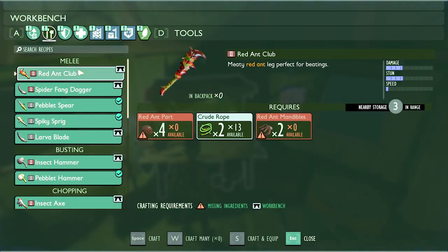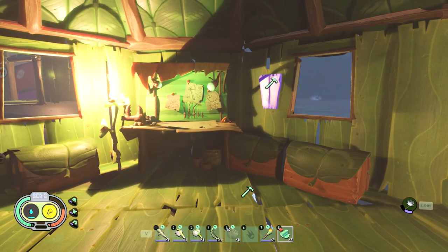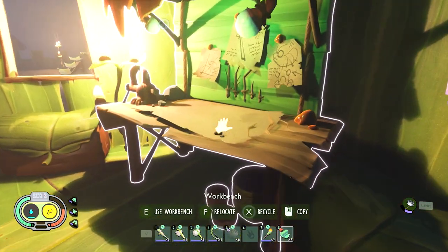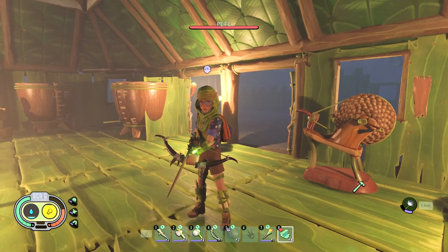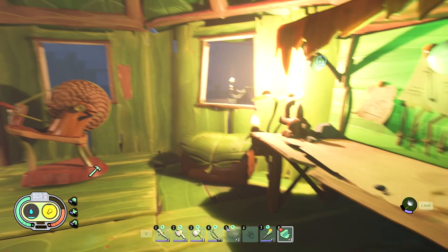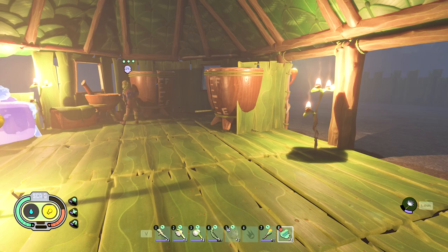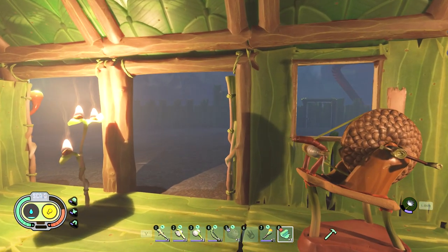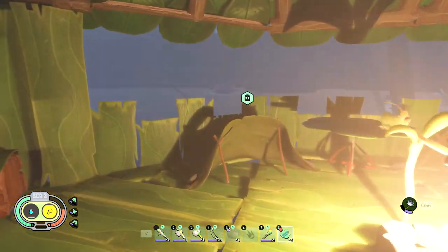I would love to make the red ant club — it's a better version of my spiky sprig. That club is awesome! It might be easier than dealing with ladybugs, and I think that club will help us fight ladybugs. Maybe next episode we go fight some ants? Let's do that — I'd love to get my hands on the red ant club. It's a big blunt object, I think it does more against ladybugs.